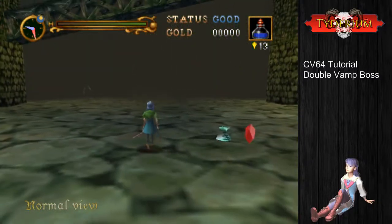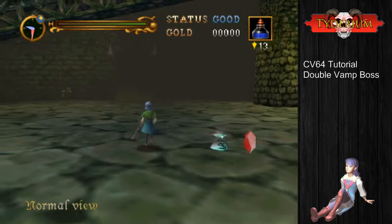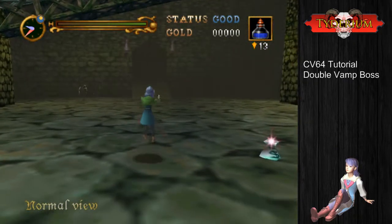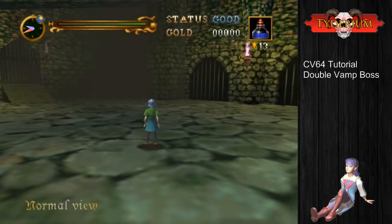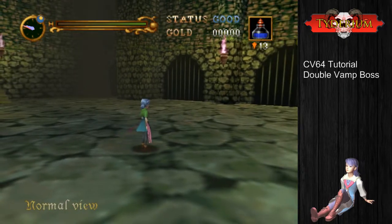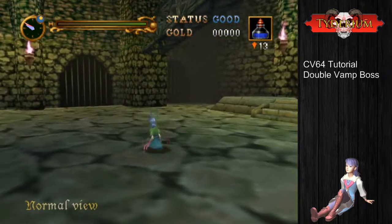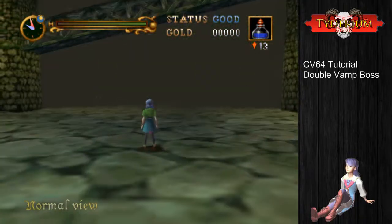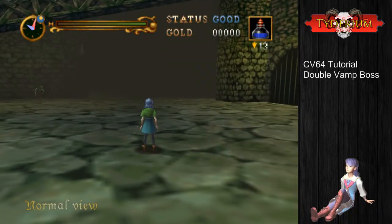In order to get this fight to be a one-cycle fight, you have to kill her while she's in an animation. If she is at less than half health and she's out of an attack animation, she's going to start phase two where she transforms into mist and spawns bats. It takes a long time, so ideally we don't want to do that.